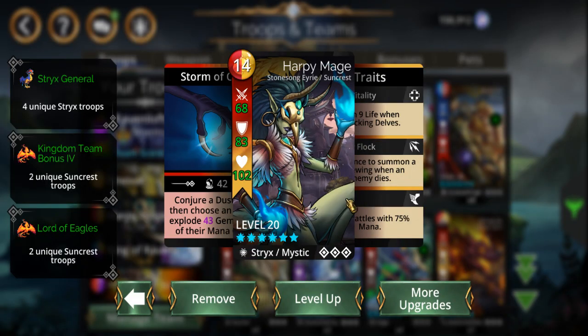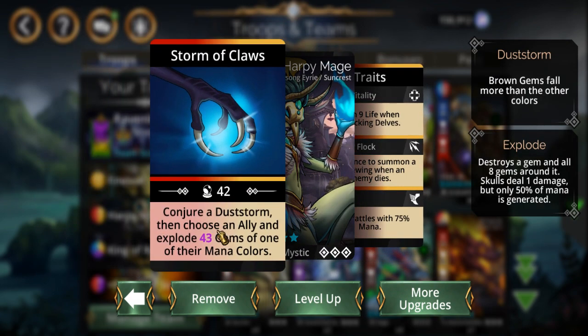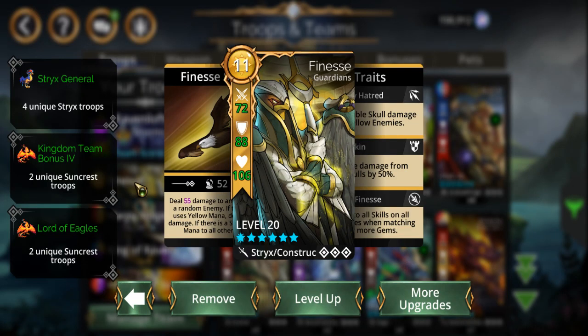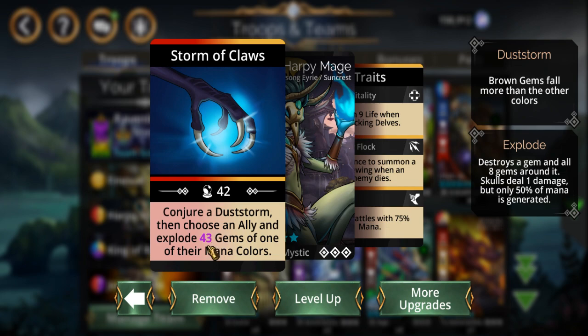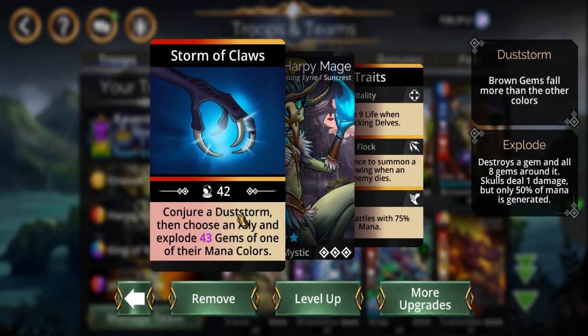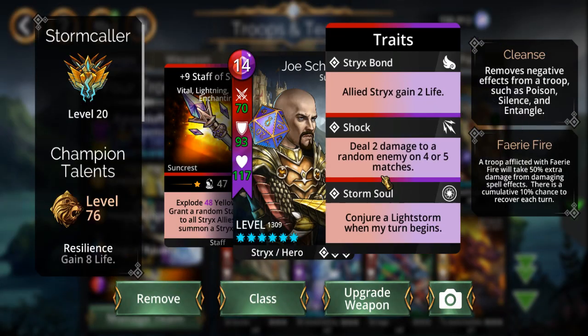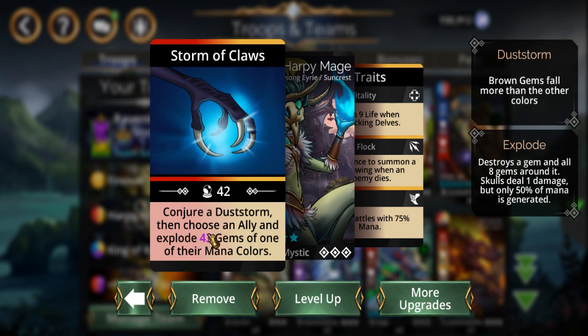Harpy Mage — this is one of the drawbacks of this team. She starts at 75% mana, but this ability conjures a dust storm. This is supposed to work with Finesse since he only has one single color — yellow — you pick him and he explodes all yellow gems. But the problem is she conjures a dust storm, which means you're going to get more brown gems falling and nobody on my team uses brown. So this ability kind of works against this team a little bit. A light storm will pop back up again right after, but during that short period you're going to get a bunch of brown gems after the explosion.